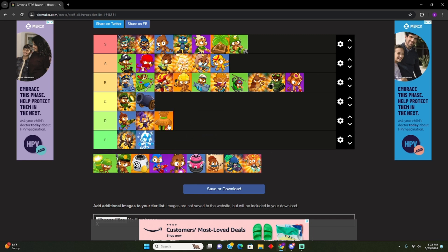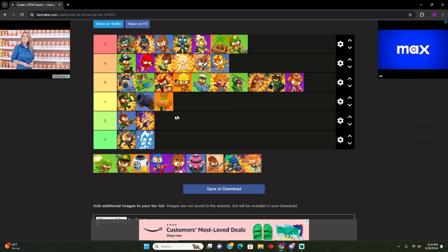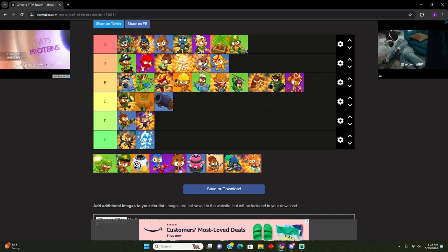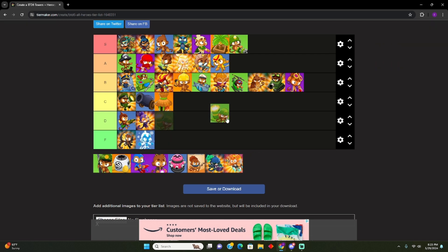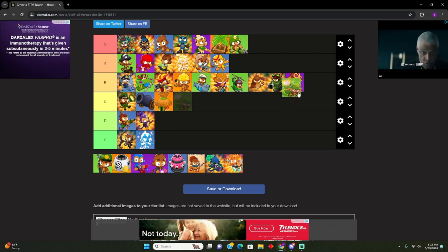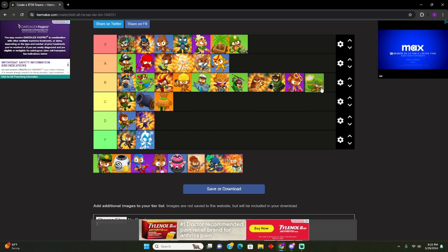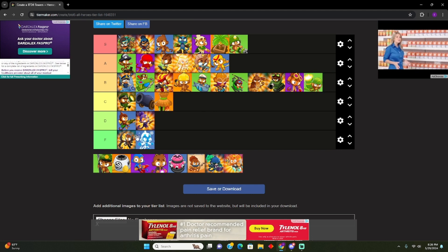Farm — we already ranked the farm, C tier. Village — C tier, because their attacking isn't good. They're a decent buff but worse than the Alchemist for sure. Bottom of C. Ice Monkey — middle tier. The tier 5 middle path also unlocks the frozen Cayman Monkey. Just because of that, put it at bottom B. It's not good but it's not the worst either.